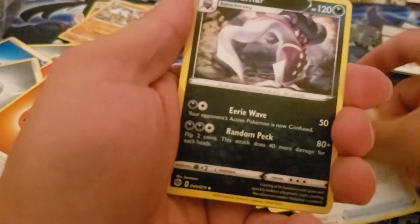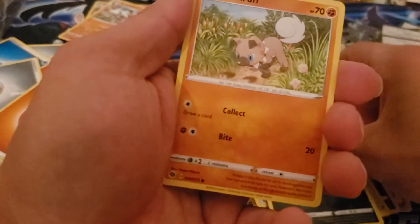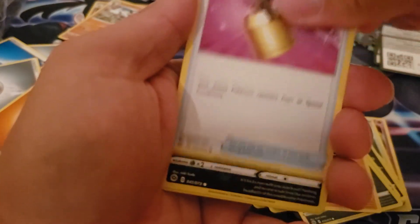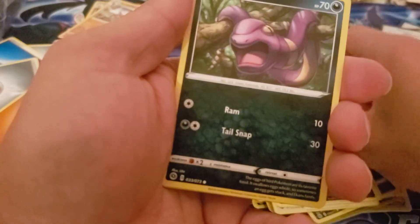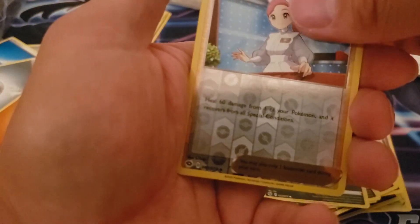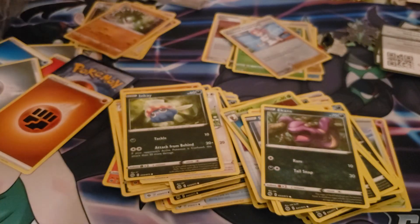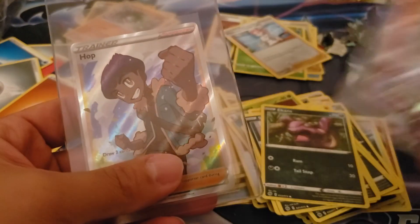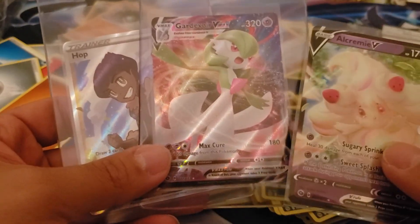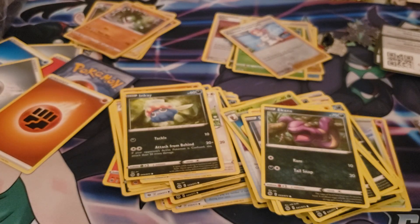Let's see if the Charizard is in this one. Fighting energy, Rotom Phone, Malamar, Turffield Stadium, Galarian Rockruff, Full Heel, Scraggy, Ekans, Pokemon Center Lady, and Zygarde. What can you say - it's Champions Path, so obviously you're just gonna get the little things. Alright guys, see you later.